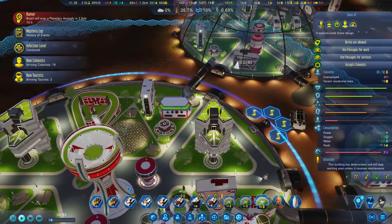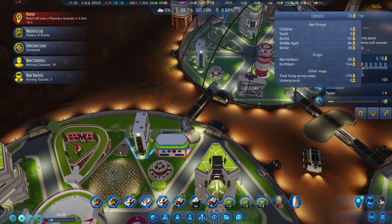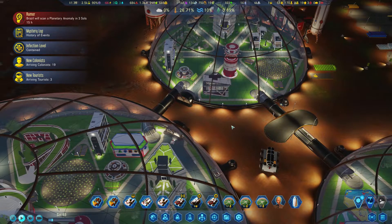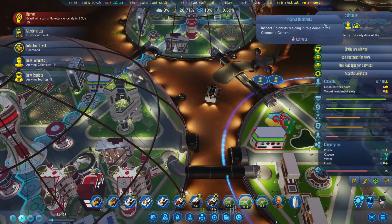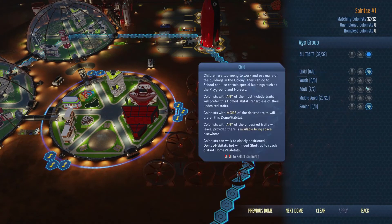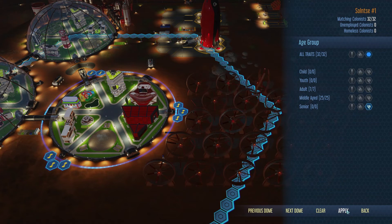Let's do the math: 25 elderly, minus 32, minus 25, that would be plus seven. We have eight vacant - all right. We have a renegade. I think I forgot to put age group here - children. Just remove this, apply - children are allowed here.